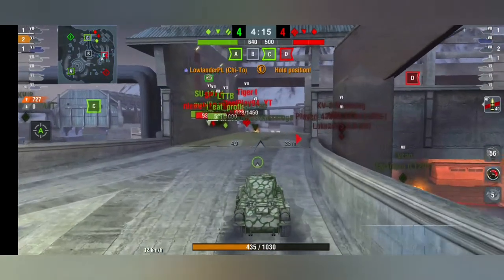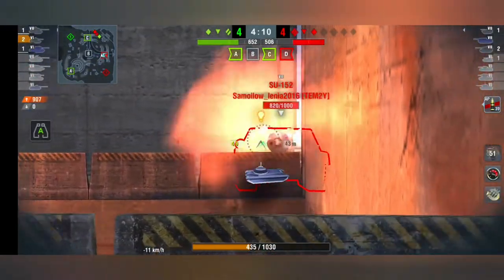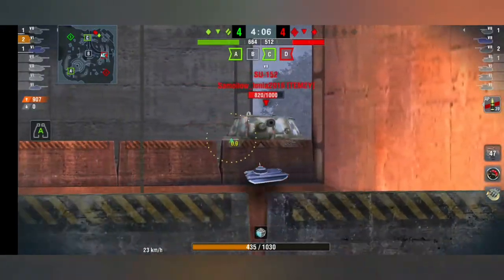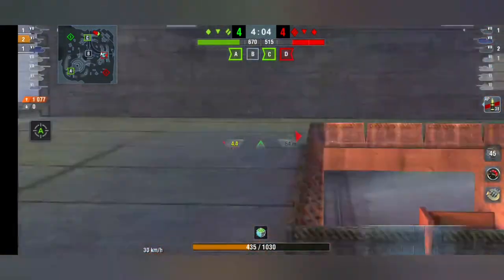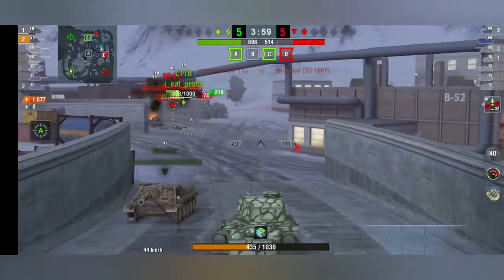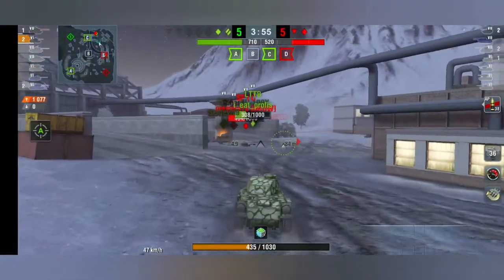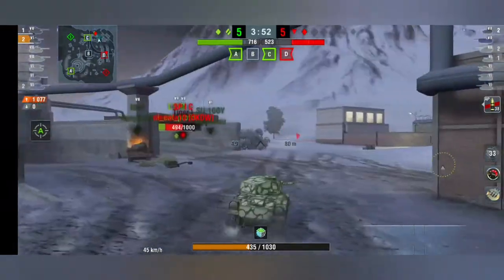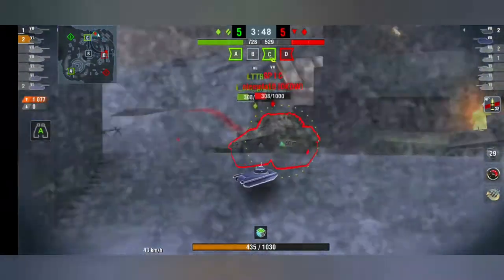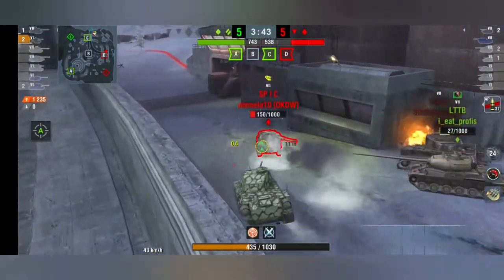We are bottom tier in this game and you're going to see the SU. We're sitting on two kills already — it's three against three — and there's our little friend just sitting there trying to derp us out. We need to bait shots. You shouldn't just go head-on with the SU, so the best thing is to run from it and help my LTTB clear this SP1C — it'll be a two-on-one.